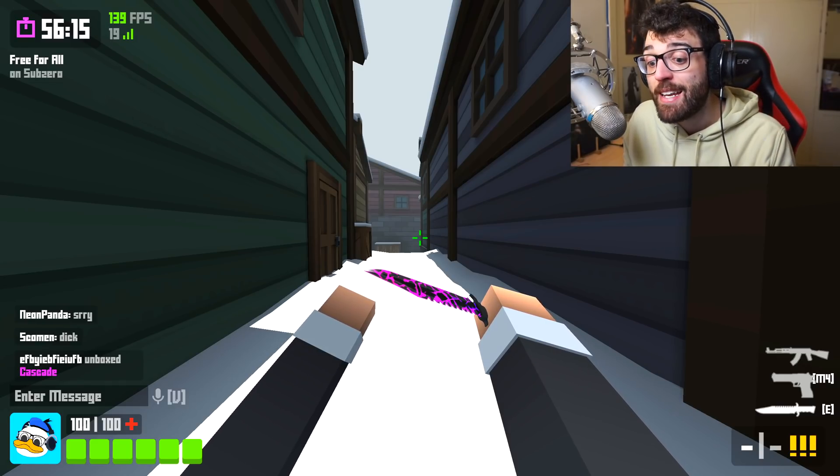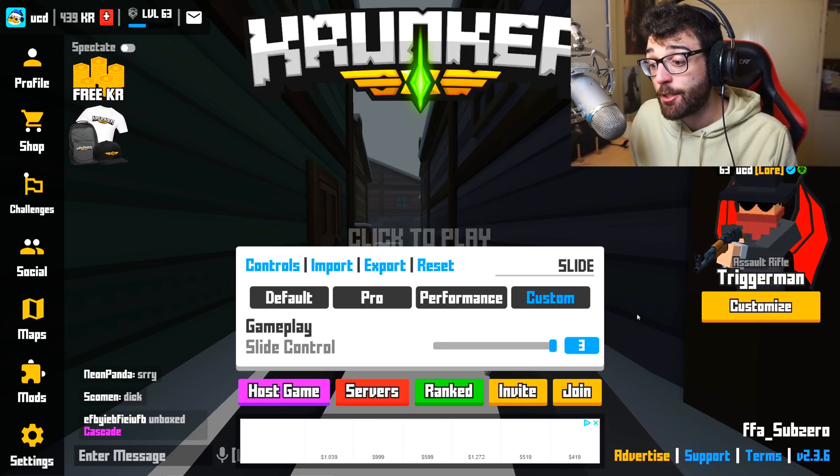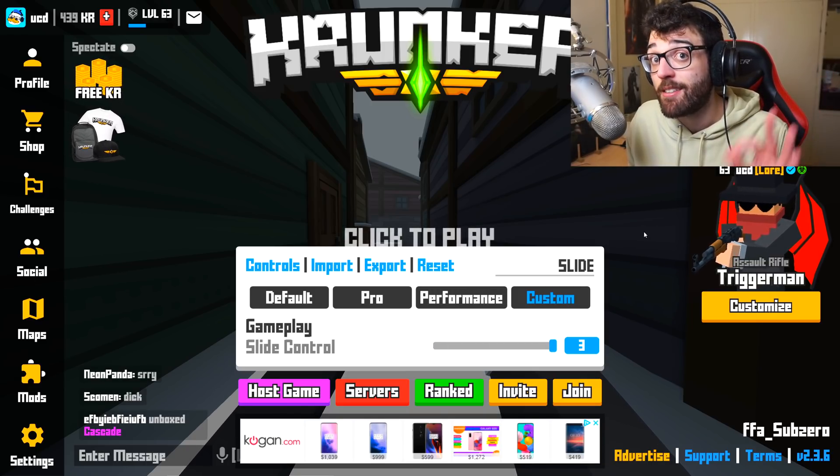So what you guys need to do right now is go to your Krunker settings. In the top right-hand corner, search for 'slide', and put slide control on 3 for the best slide hops possible.